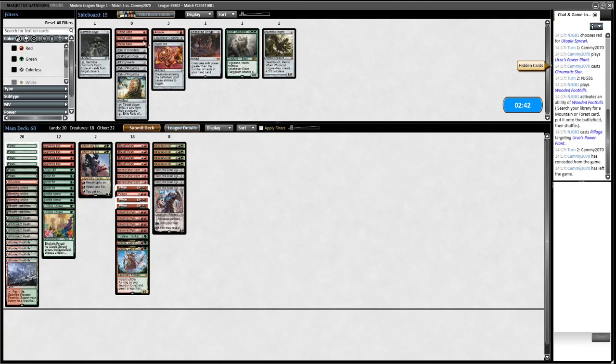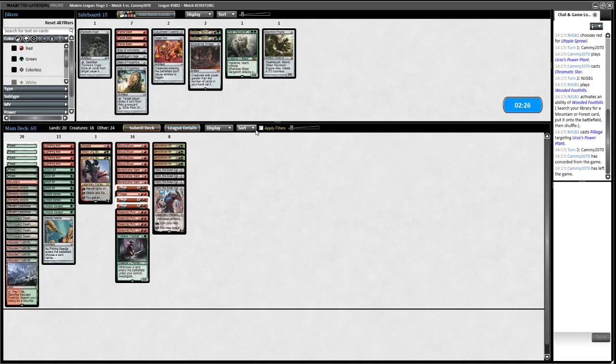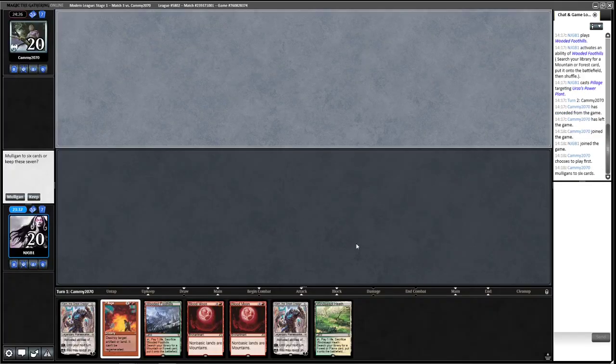I probably want Abrade and Pithing Needle in, and we're not going to really want Klothys. Let's do something like that. This sideboard hand is a bit weird — it's got all the Tron hate but I think we're going to mulligan because we really want to be doing one of those hate cards on turn two. The next hand has potential if we find any land — let's keep it.